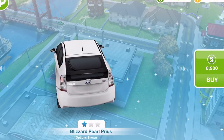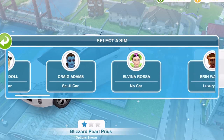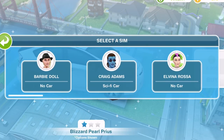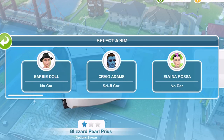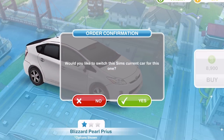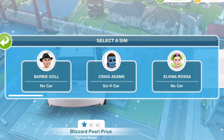Once you choose a car that you are happy with, click on buy and then you need to select a sim and a house that the car will belong to. As you can see, it shows if they already have a car — so like Craig Adams has a sci-fi car, so we can't give him another car. We would have to switch out the one he has for this one, but we don't want to do that. You can only give people one car at a time.